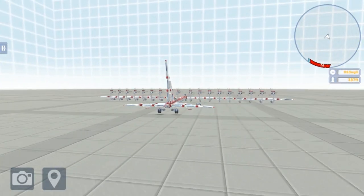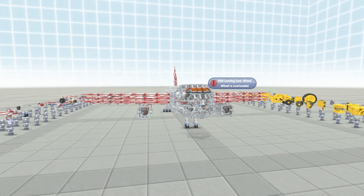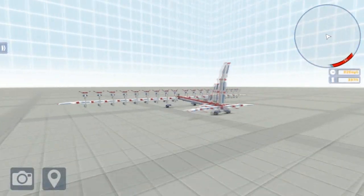Number five, planes that sit on the ground with their nose at a slightly raised angle are easier to get into the air than those that are perfectly horizontal. If the nose or wings are facing downwards it will never leave the ground.